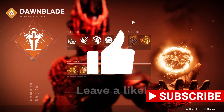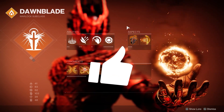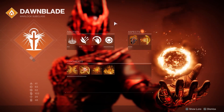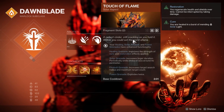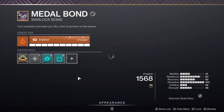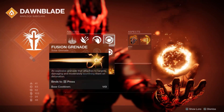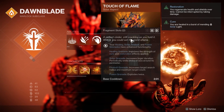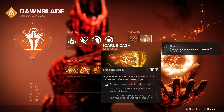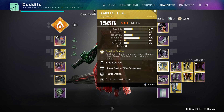Now the full build. I'll leave a DIM link in the comments if you want to skip. For aspects, I'm running Touch of Flame — it improves our fusion grenade by a large amount, which also works with Solar Fulmination so ignitions do increased damage. I'm running the fusion grenade for serious damage. Icarus Dash — whenever you're in the air, do your dodge to trigger Rain of Fire, which reloads everything you've got equipped or stowed.